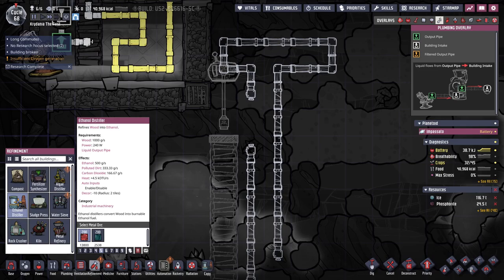And there's our ethanol distiller — 500 grams of ethanol from 1000 grams of wood. And we get polluted dirt, CO2, and some heat.